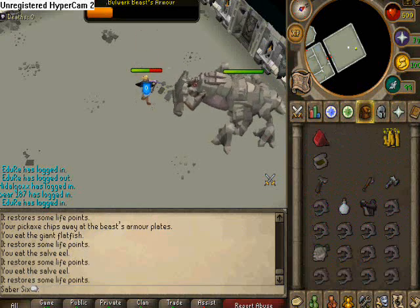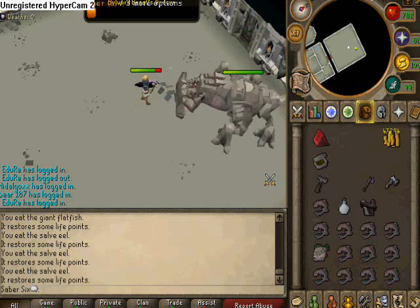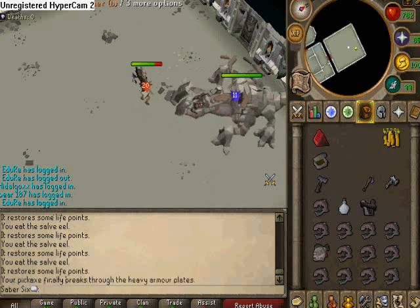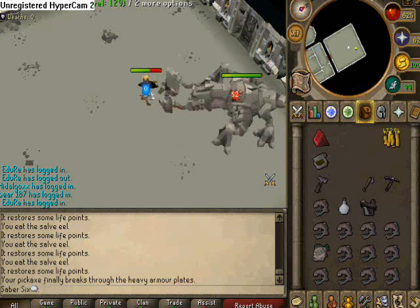Feel free to use piety, vengeance, or whatever you can do. And then as soon as his armor is decayed, you can pull out your normal weapon and start actually doing damage on him.